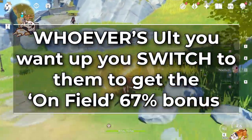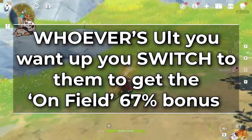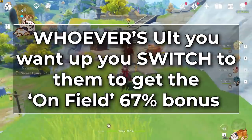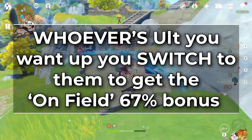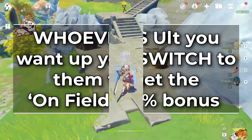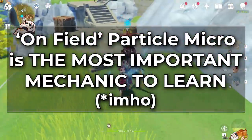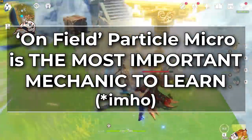Skillful management of who is on field when particles are picked up is one of the big differences between very skillful Abyss Floor 12 clearers and the general population of this game. It is in my opinion the most important fundamental micro you need to learn in this game if you want to start optimizing your play.